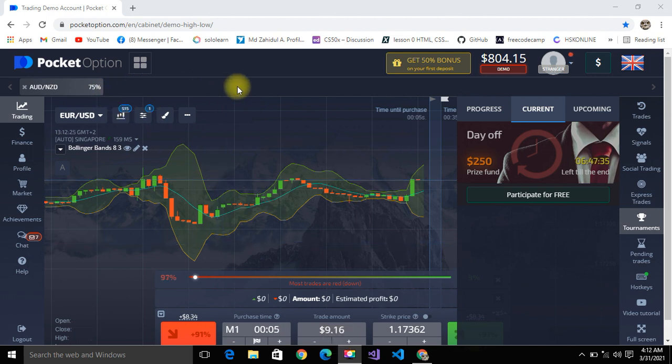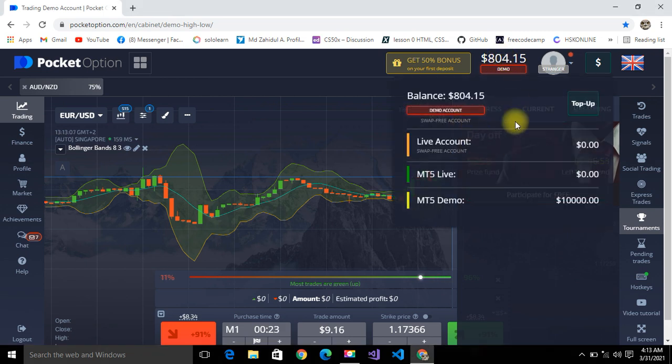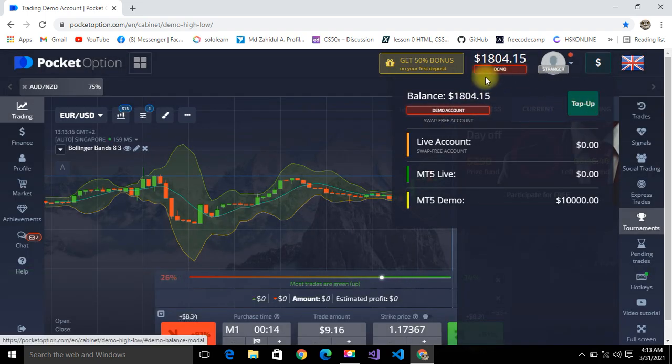First you have to create an account in Pocket Option, then you can participate every day in this tournament. I have a demo account with 804 balance — that's not a problem because everyone can get that balance when they create their account. I topped it up and now I have 1804 balance dollars for practice.